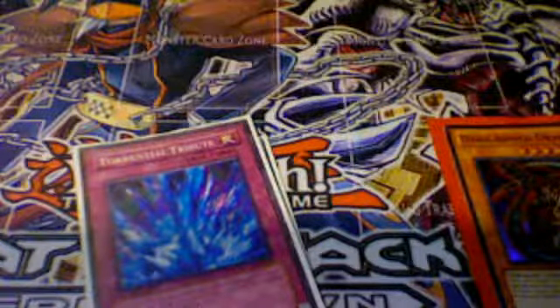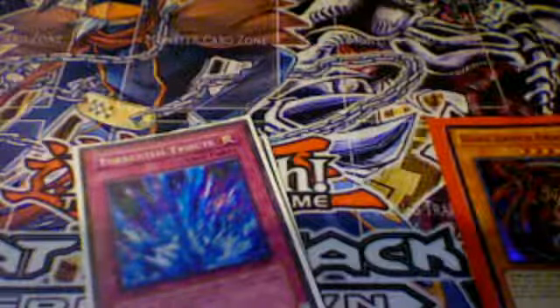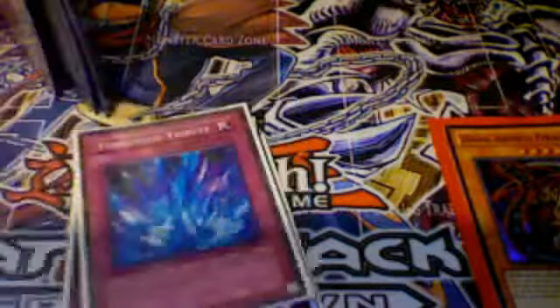The XYZ monsters I have for the level 4s aren't really all that great. I have three Number 39: Utopia, one Gem-Knight Pearl, and one Wind-Up Zenmeister. But that's it for the deck.